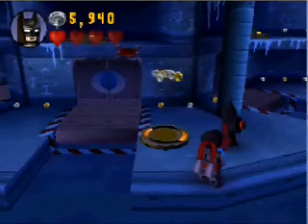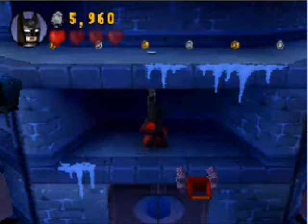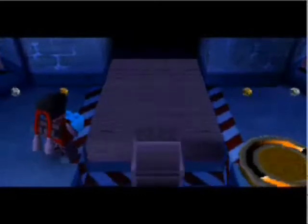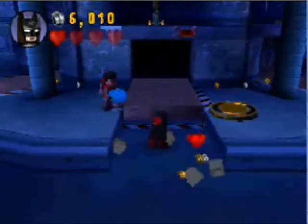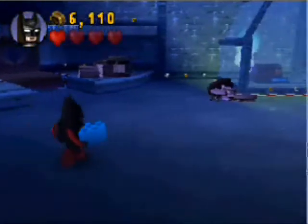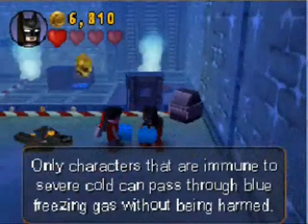Now we gotta get Batman up there, and we do that by building this tab so he can zip up to the top. This kind of gets tedious after a while — there's not a lot I can say about it. Second crate down, and here I show you how you can kind of dual-wield bricks. Both characters can carry a brick at once so you don't have to go back — it just cuts down on time.